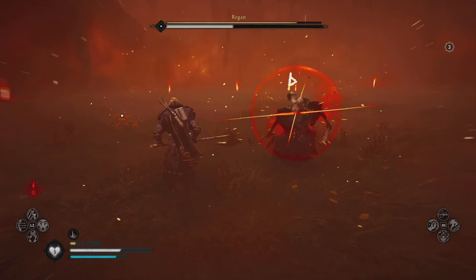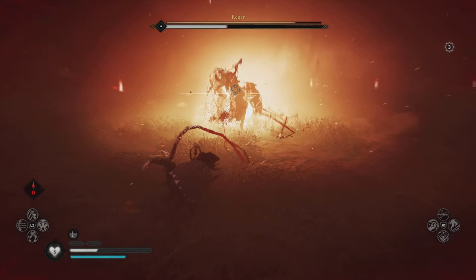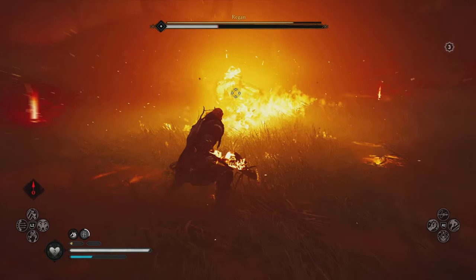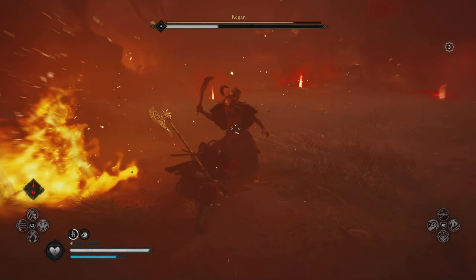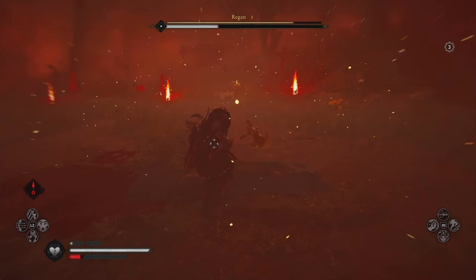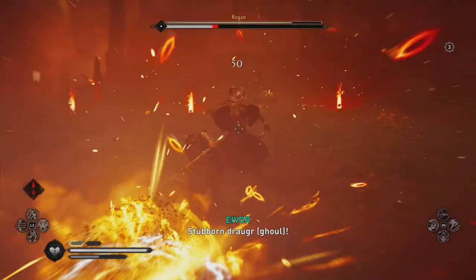Phase two. She mixes things up here with close-ranged attacks and does a lot of charging against you. As you guys can see there, she can teleport now. So just dodge — wait for that perfect opportunity with that slow motion time from the perfect dodge. And you should be okay. Again, just ignore that fire shadow.